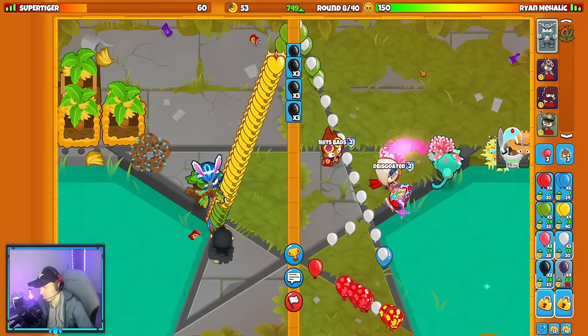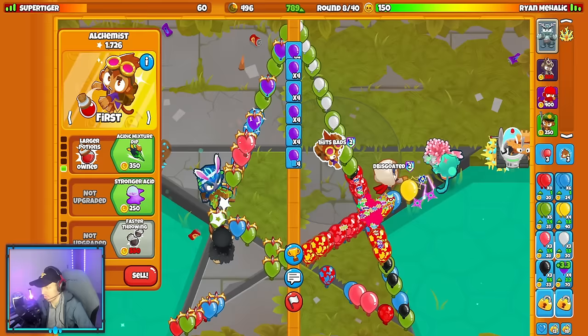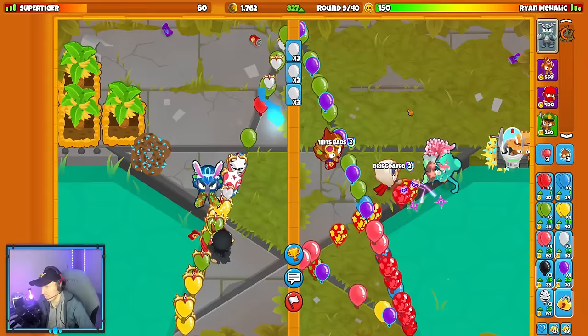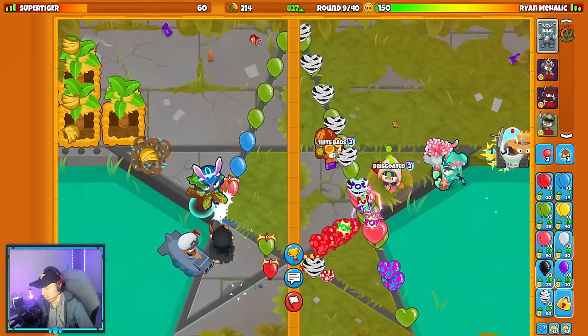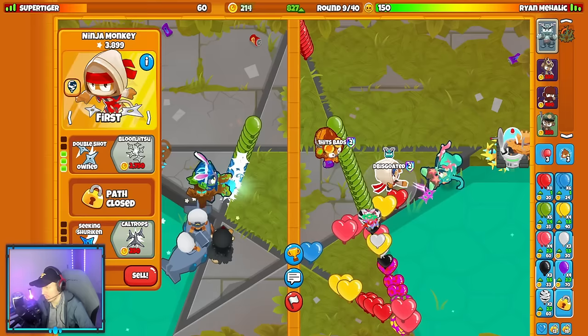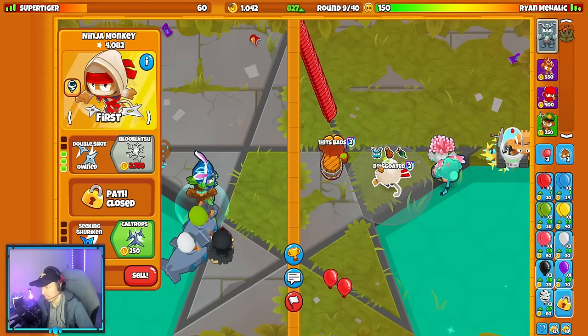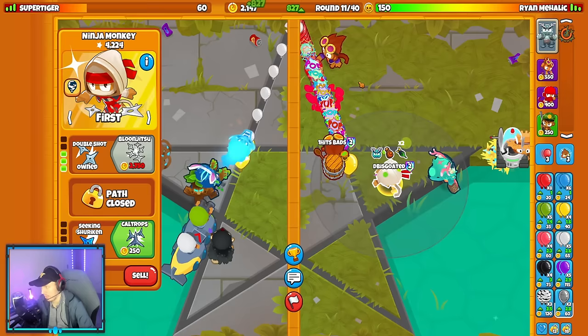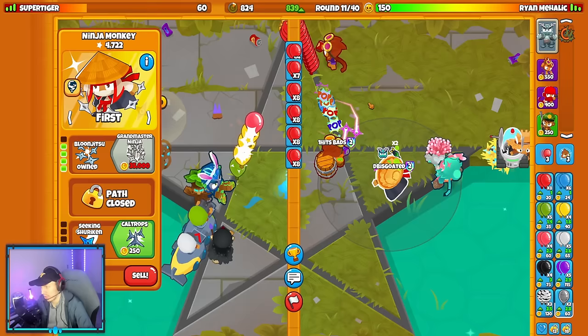750 eco is pretty solid here. Now I start upgrading my alchemist — larger potions, acidic mixture dip. If they send regent zebras on round nine we'll need an ALK buff. They are actually sending regent zebras — should be totally fine with ALK buff. I do need to save up for Bloonjutsu though. I might have over-ecoed a little, but they probably couldn't punish me. Now they can't punish me. Send them some spaced rainbows and eco is pretty solid.